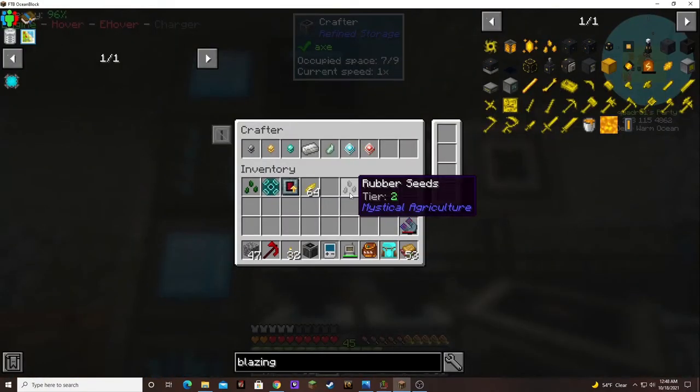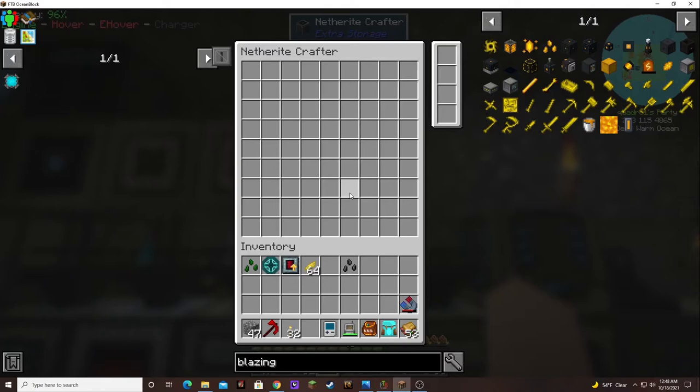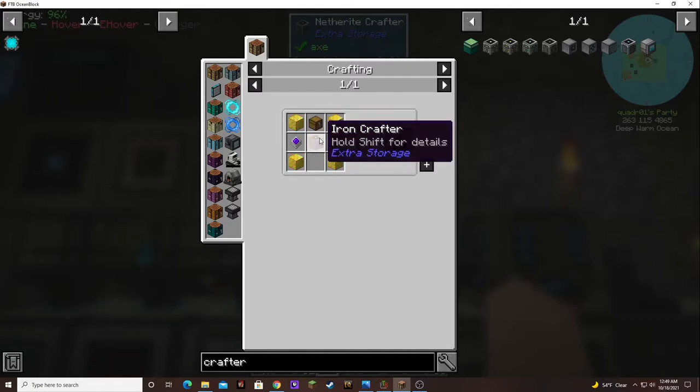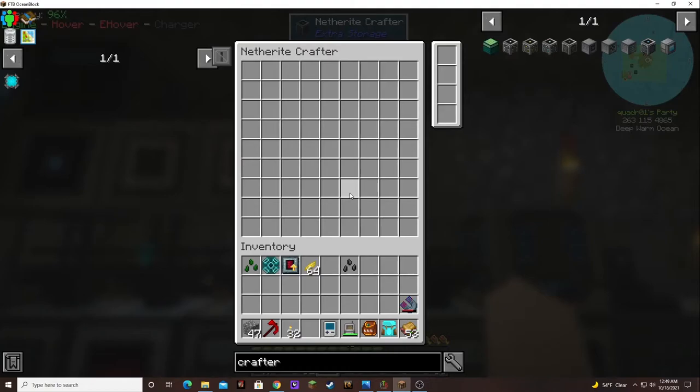This is the netherite crafter. The netherite crafter takes four blocks of netherite, two neural processors — which aren't that bad — but it also takes a raw, improved, and advanced processor, plus some little stuff. It also takes a diamond crafter, which also takes a gold crafter, which also takes an iron crafter. That is amazing.